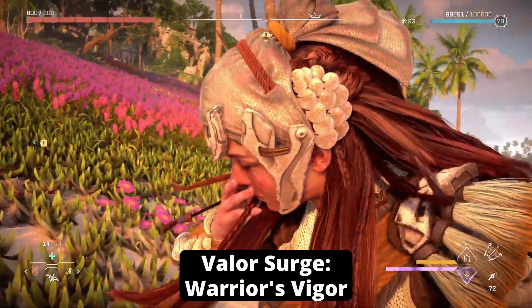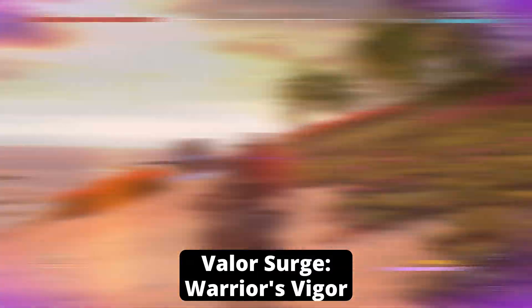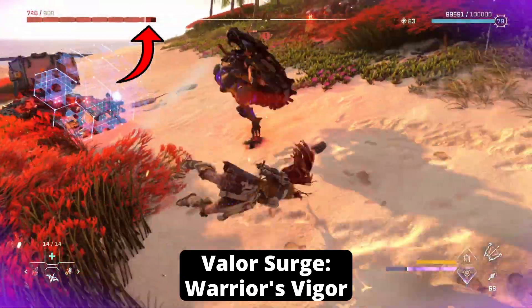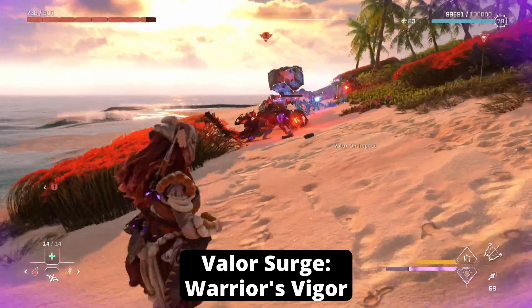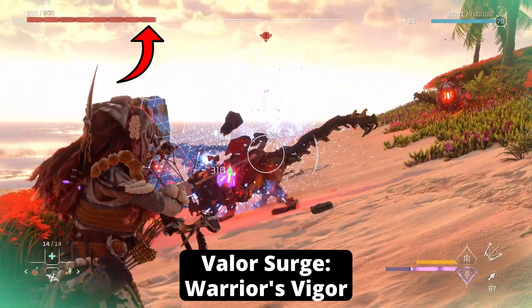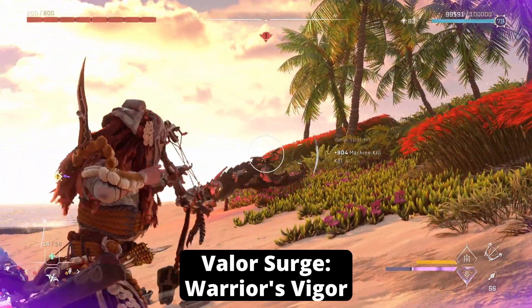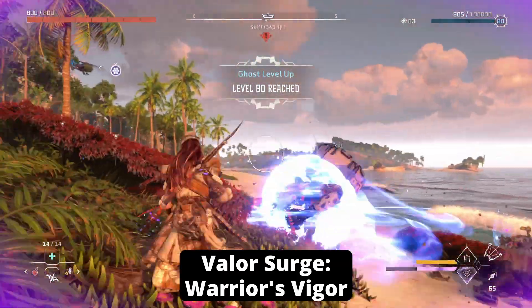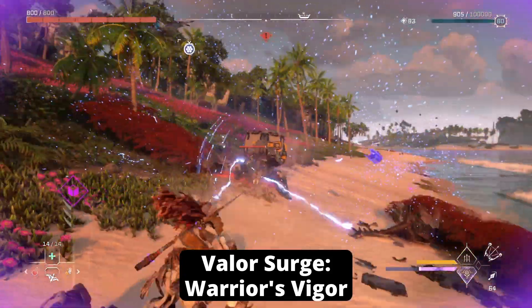The new Valor Surge is called Warrior's Vigor, which deals more damage with your spear and warrior bows, and you will gain health back from whatever damage you dish out with either weapon type. When you max this out, the spear and warrior bow double in damage. You can get 10% of your health back with each hit from either weapon, but the kicker is this — you can get up to 50% of your maximum health back when you trigger a Resonator Blast with a warrior bow.